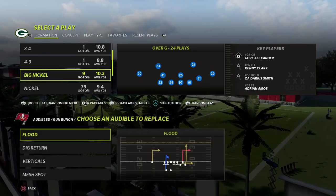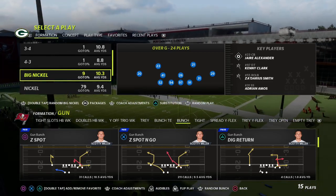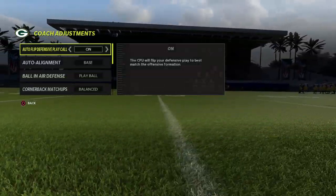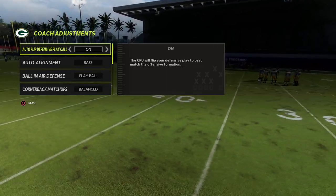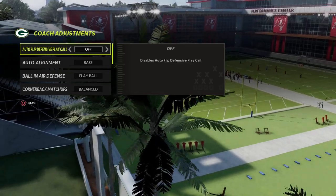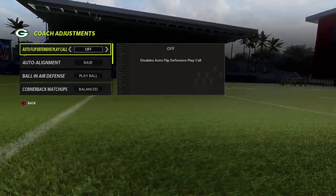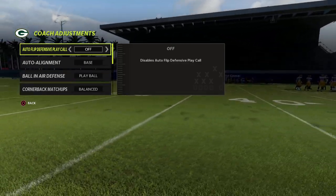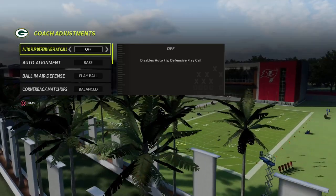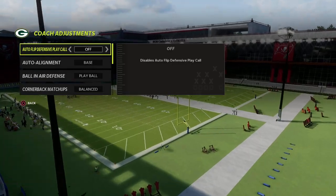We're going to be showing you this blitzing concept against one of the meta offenses, which is bunch — specifically bunch out of the Vegas playbook. I think this is one of the better blitzing concepts in the entire game, and it's one of the many reasons why I really recommend you check out my Big Nickel Over G defensive guide. By joining the membership, you get all of our Madden ebooks, all updates to those guides, and any new content we release, as well as exclusive tweaks and pro tips every week. It's only ten dollars to sign up.